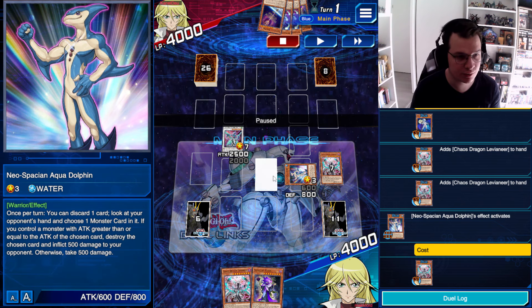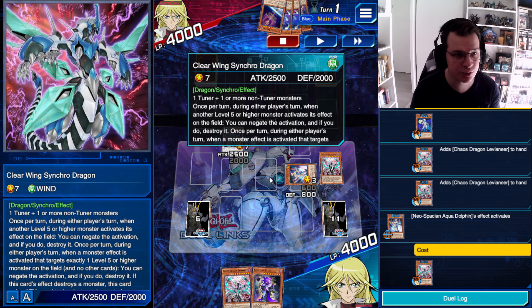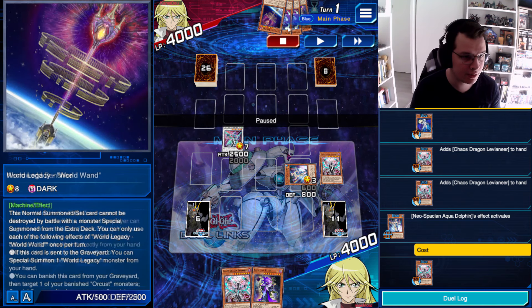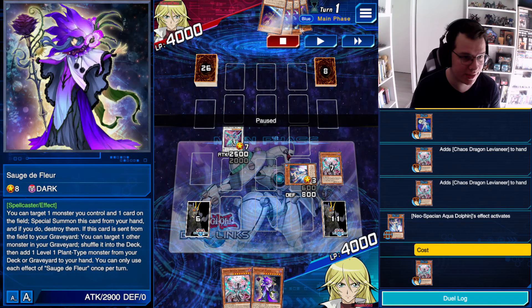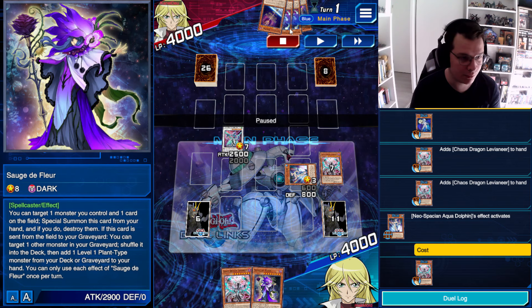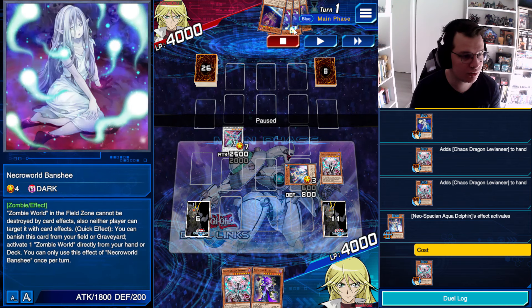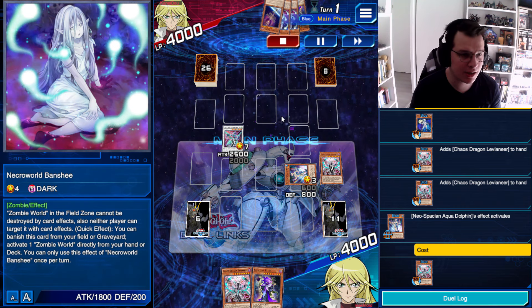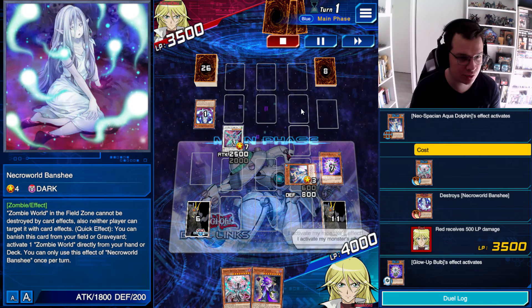So instead, we're going to use the Neospatial Equidolphin once we have Clearwing on the board to get a peek at our opponent's hand. Unfortunately, I am playing against Zombie Orcust Fleur, so their hand is a Wand, Soge de Fleur — which I would like to get rid of but can't — and double Necroworld Banshee. It's kind of an issue. I'm going to have to pick one of the Necroworld Banshees.